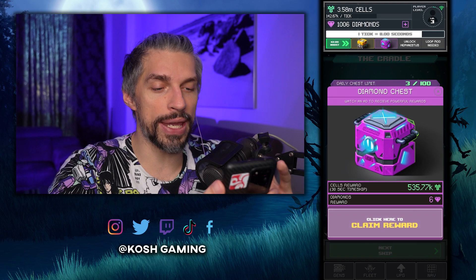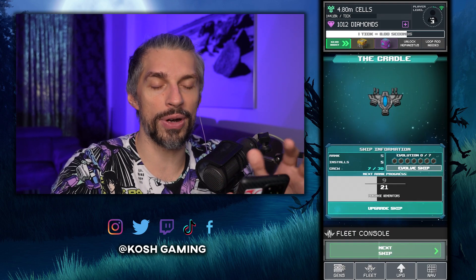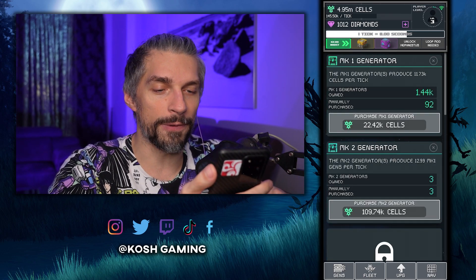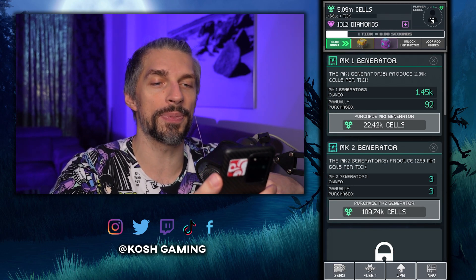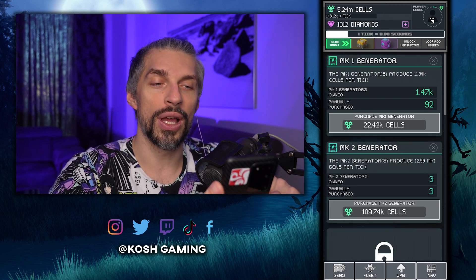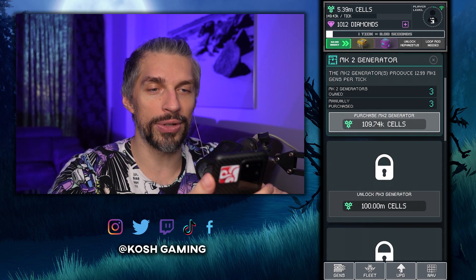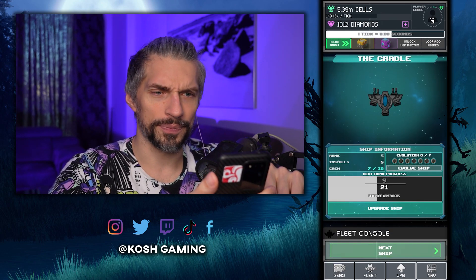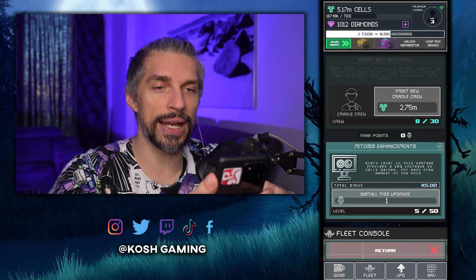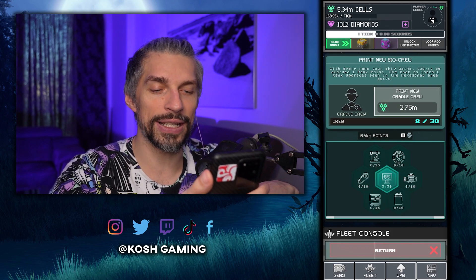When you purchase that pack, you can get 5 million cells pretty easily by just clicking the boost and opening all the chests. We are at 5 million already. But in order to get here faster if you are early in the game, first of all get as many MK2 generators as possible. MK2 generators produce MK1 generators, so over time — I mainly purchased only 92 MK1 generators, but MK2 generators produced 1.5k — and that increased our income drastically. MK3 is after the prestige, I think. For your cradle ship, you want to print a few crew members up to the 2.75 million one, 8 crew members, and get some upgrades here — 5 mitosis enchantments, the basic one that gives you more gains. That's one of the multipliers we will use.